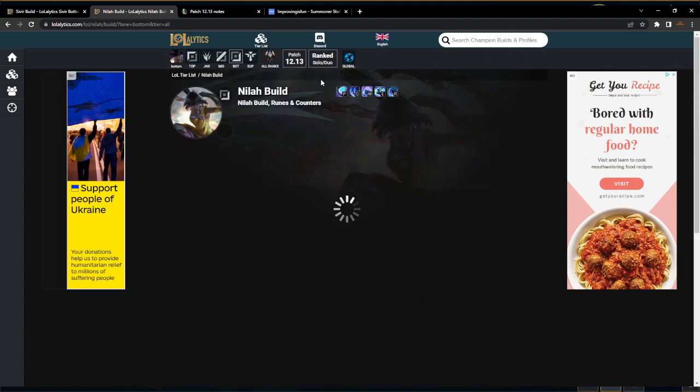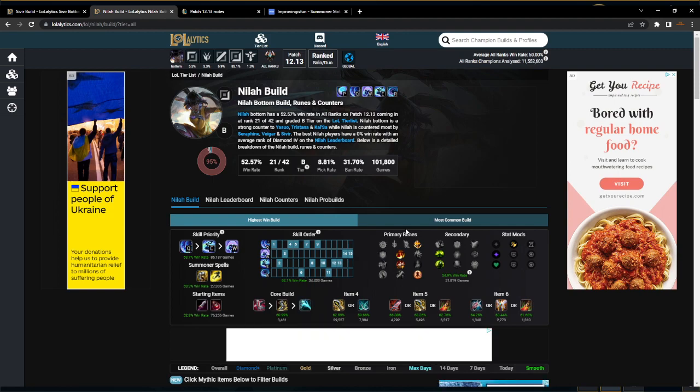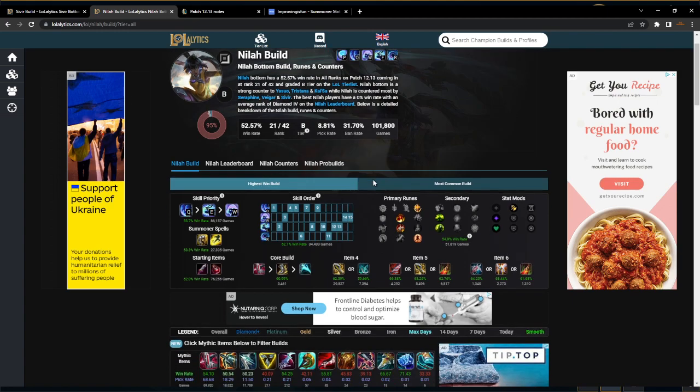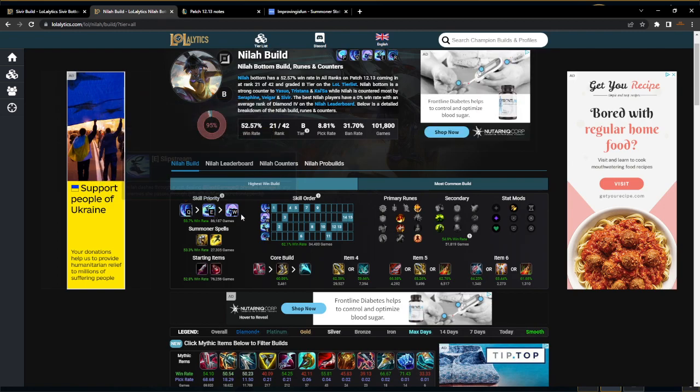We'll look at all ranks so that we can have a bigger sample size. Nyla has been out for about 24 hours. We've played I think seven games of her — we're making this video to share what we've learned so far. The stats are showing that you should be maxing Q and then E and then W.